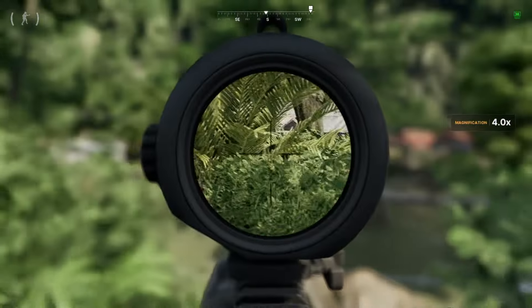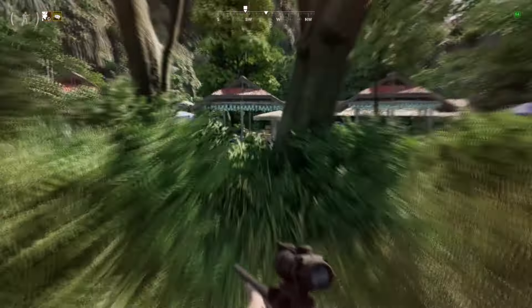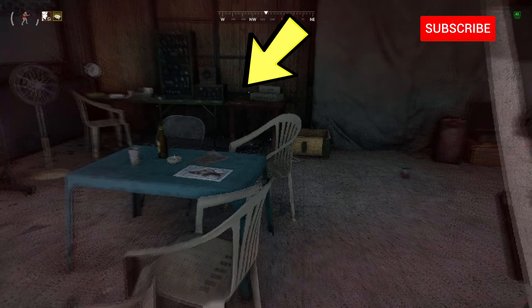You will need to clear more AI inside. After that, cross this wooden bridge and you'll find the hideout location. The organization notes will be on this table right here — grab it, put it in your safe container, and bring it back to Gunny to complete the quest.